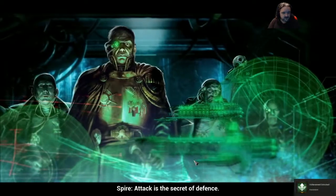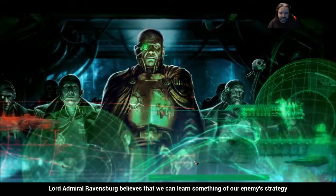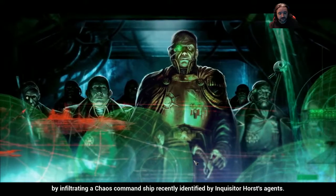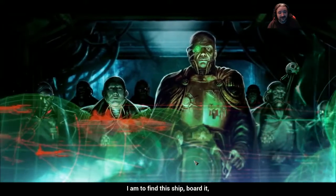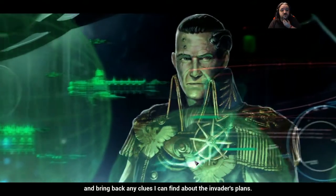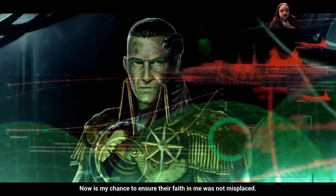Attack is the secret of defense. Defense is the planning of an attack. Lord Admiral Ravensburg believes that we can learn something of our enemy's strategy by infiltrating a Chaos Command ship recently identified by Inquisitor Horst's agents. I am to find this ship, board it, and bring back any clues I can find about the invaders' plans. Now is my chance to ensure their faith in me was not misplaced.